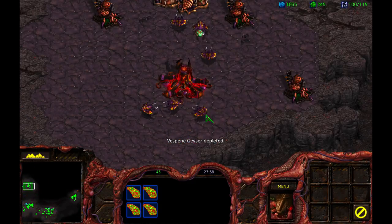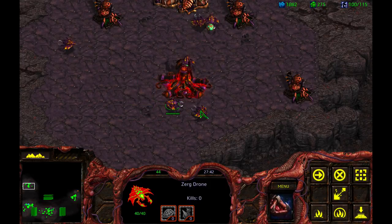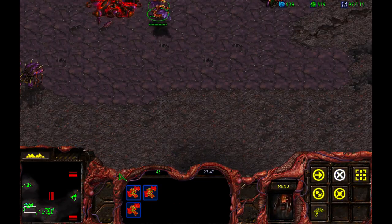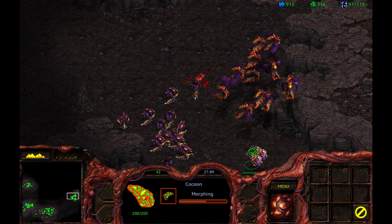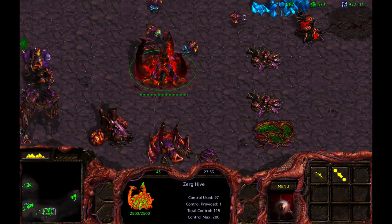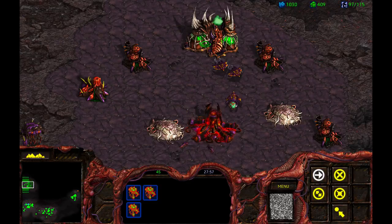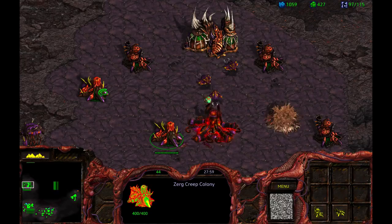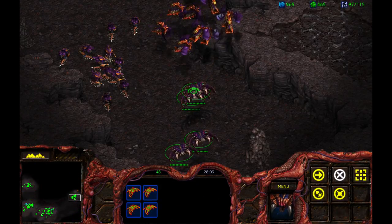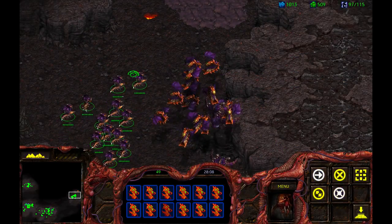I've built three Sunken Colonies and that should be enough. All forces are on the attack now. Don't go too far, Mutas — come back here. You make Guardians. That's why I needed to pick up that gas. This base is now defended. Mutas, you go there and just hang out.